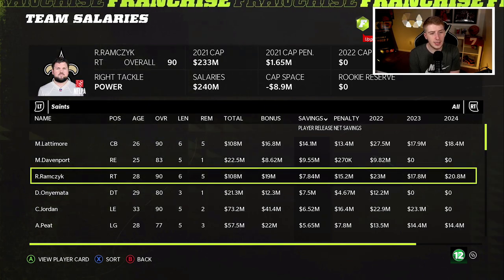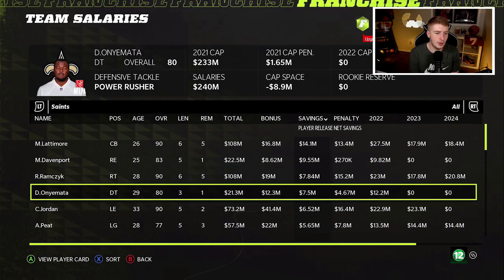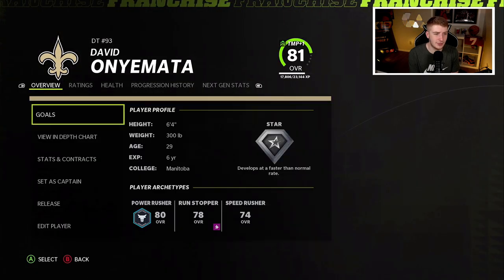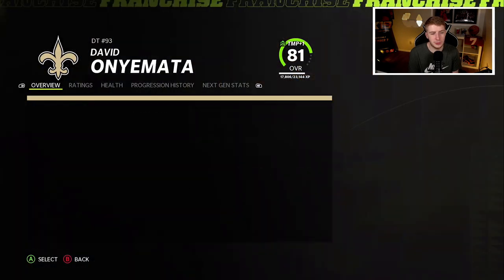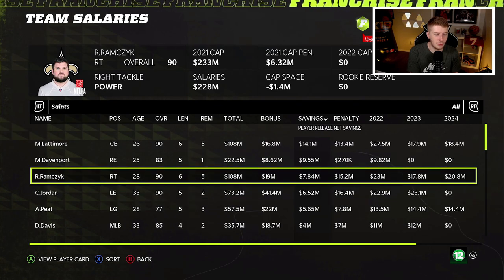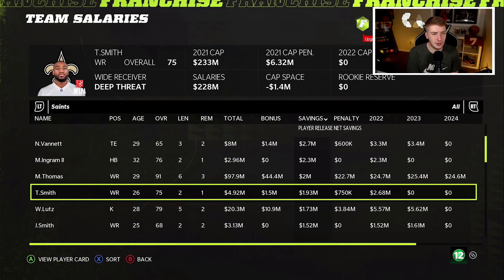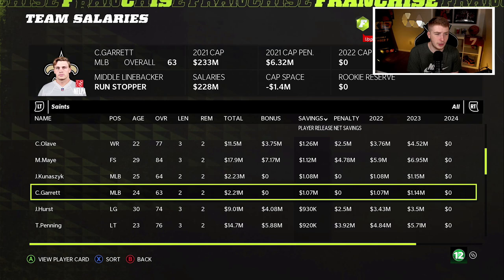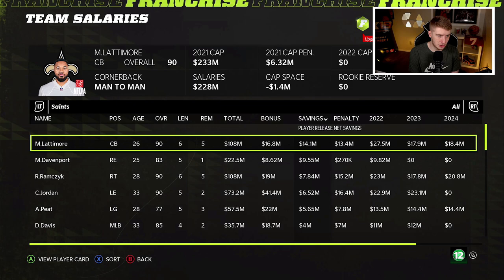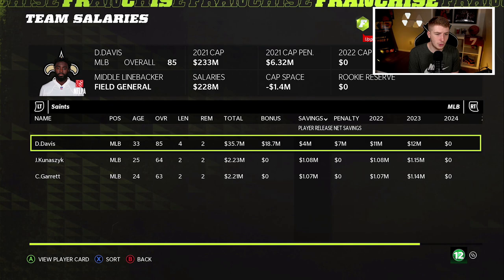Ryan Ramczyk is our best offensive lineman at only 20 years old, so definitely can't cut him. We have a one-year contract left on David — we can free up 7 million by cutting him, so David, I apologize, we are going to cut you. Cameron Jordan has two years left but he's a longtime Saint, I'd feel really bad cutting him. Even with cutting those guys, I really don't think I've freed up all that much money. The draft is going to have to be our best friend. Defense was the biggest problem, so we're going to have to try to get better there in the 2023 draft.